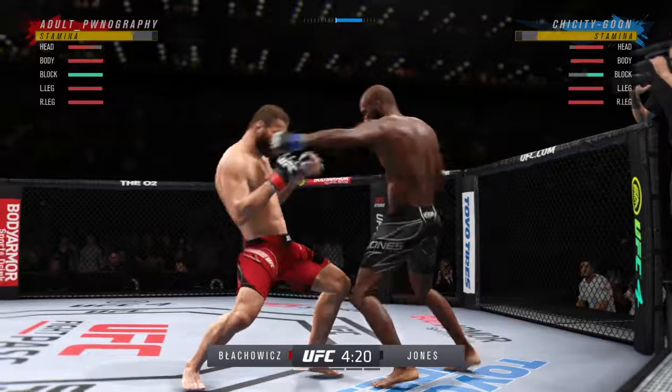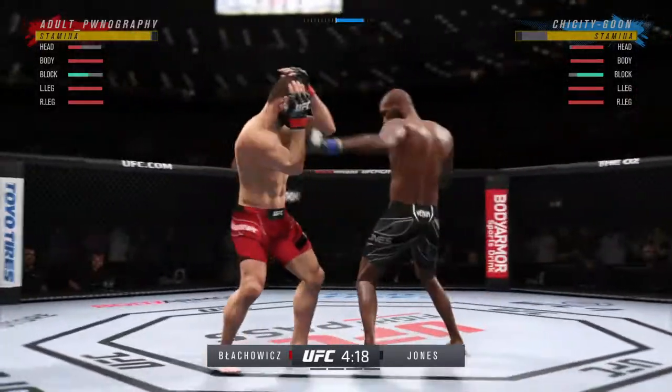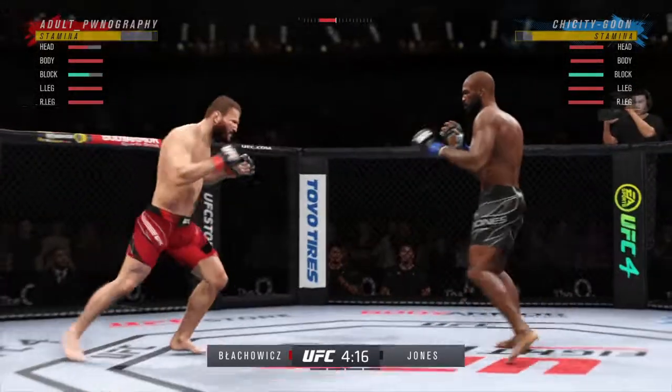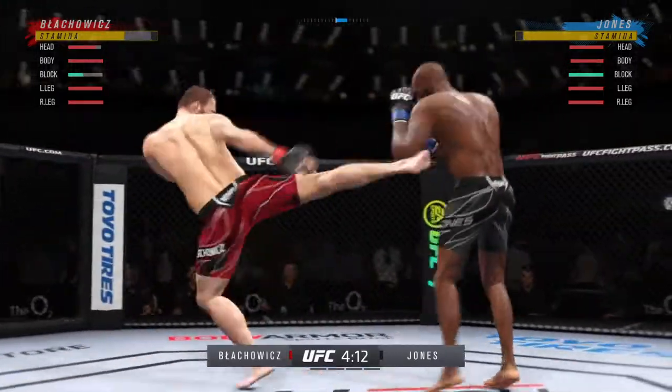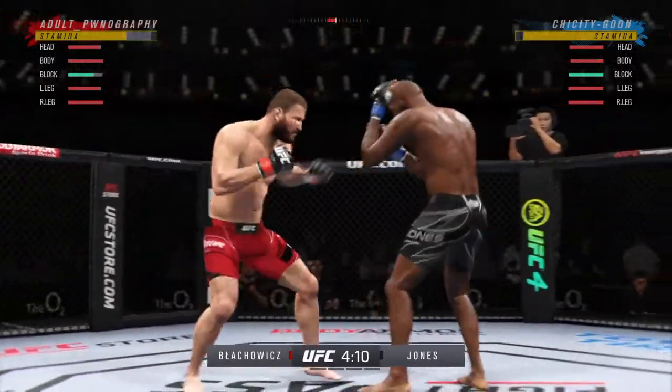He's doing a nice job here blocking these shots. The chin is tucked, the hands are high — pretty great job defensively thus far. He's seeing everything coming. That was a thudding leg kick.